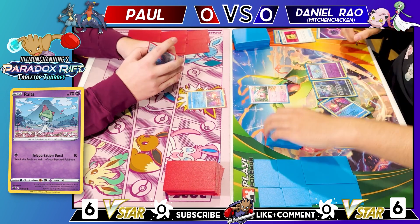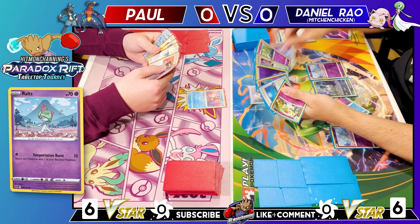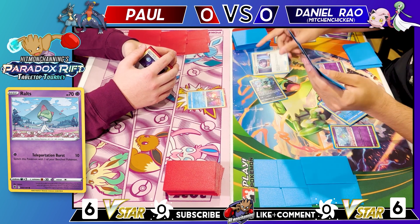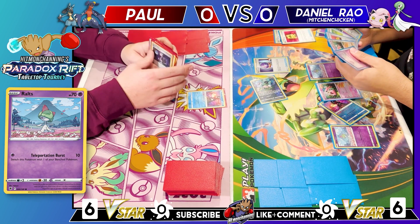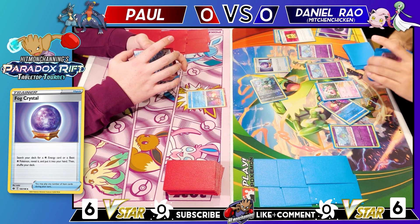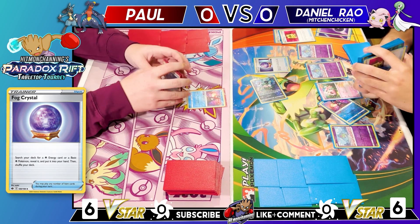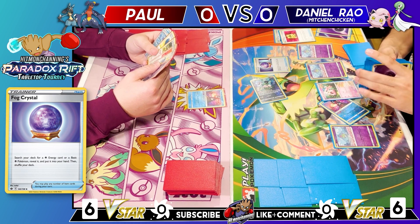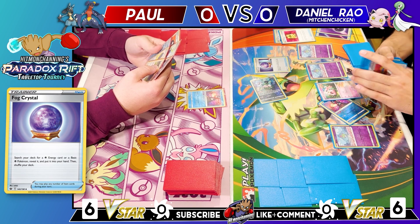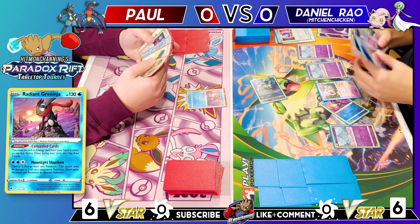Daniel attaches and retreats Scream Tail to Mew, uses Mysterious Tail to look at the top six cards, and grabs a Fog Crystal to search for a basic Psychic Pokémon. He gets a third Ralts for a solid board state. He cut down on candies and Arcana, feeling he can slow play to turn three, but if he finds candy he could attack with Scream Tail as early as next turn.